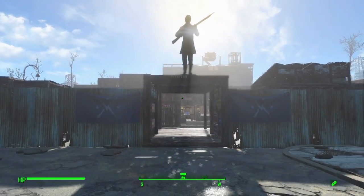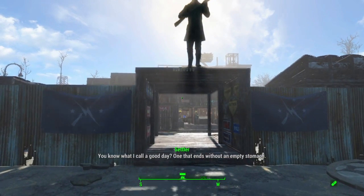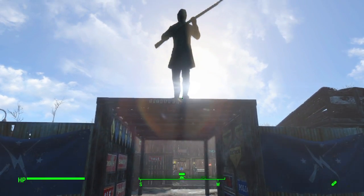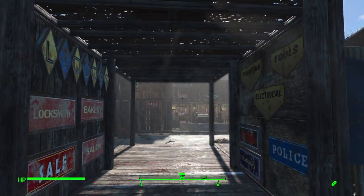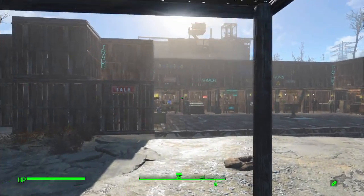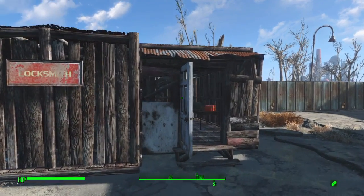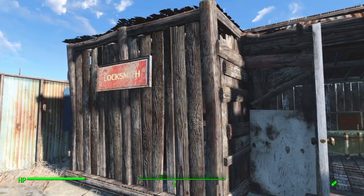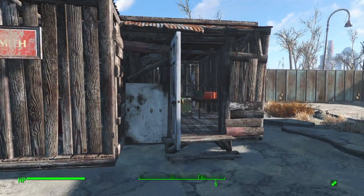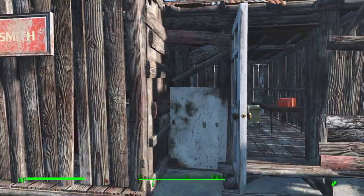When you first walk in you have the mid wall. This is the entrance — you're greeted by the Minutemen statue. Coming in, we have to your left the locksmith shop. The only reason I made this is because I wanted another building here since it was just empty, and there's a locksmith sign — so I said, why not make a locksmith shop.